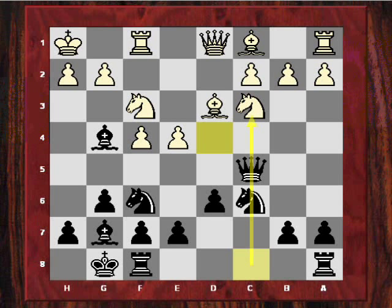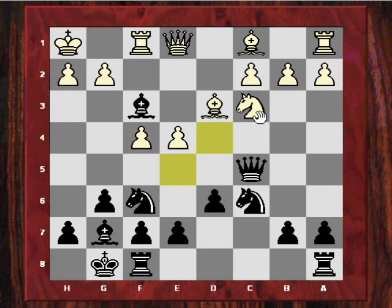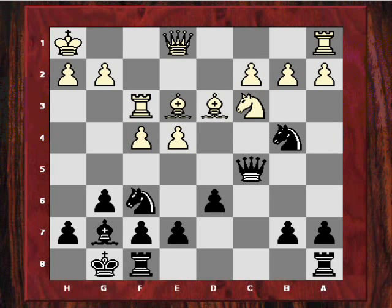To Qe1, he takes on f3. Rxf3. And now, instead of playing the routine Rc8, he actually plays Nb4. After Be3, Nxd3, cxd3. Spillman's plan is to undermine c3, and later he will try and work on these weaknesses to try and make them weaker — it's all about softening up the white position.